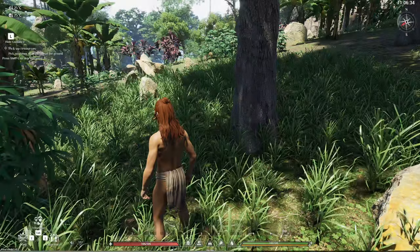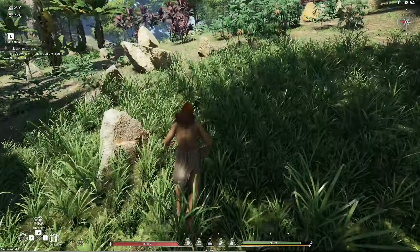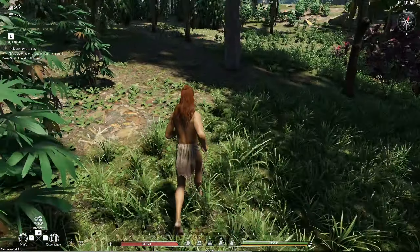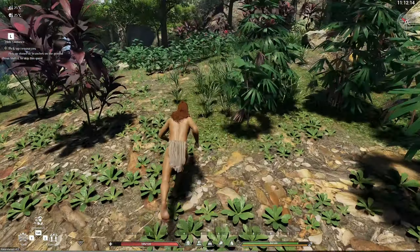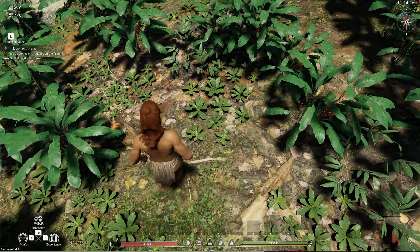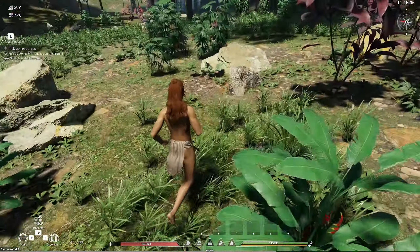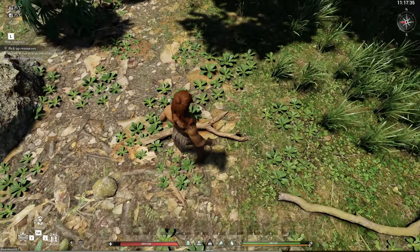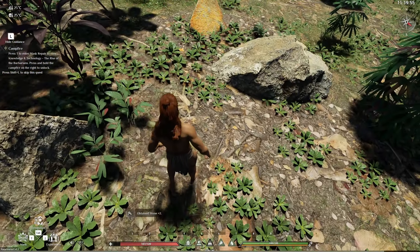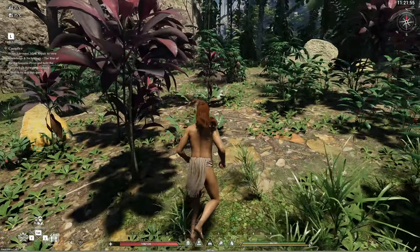We do have stamina — I'm noticing the HP bar, we got a stamina bar, and I don't know what the yellow is. We gotta find a stick. There's gotta be a stick somewhere. What's this? A stick — there's a stick right there and I can't pick it up. What'd I get? I think that was a stick. There's a rock, another rock. Okay, so they don't highlight, which is fine — it's a survival game.